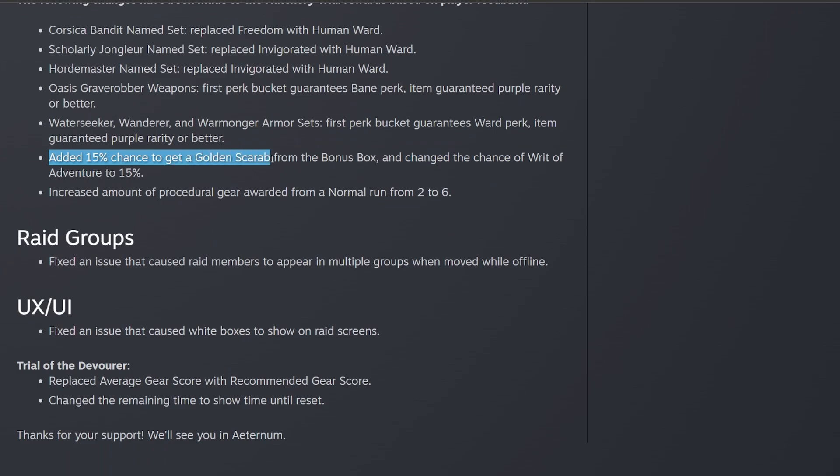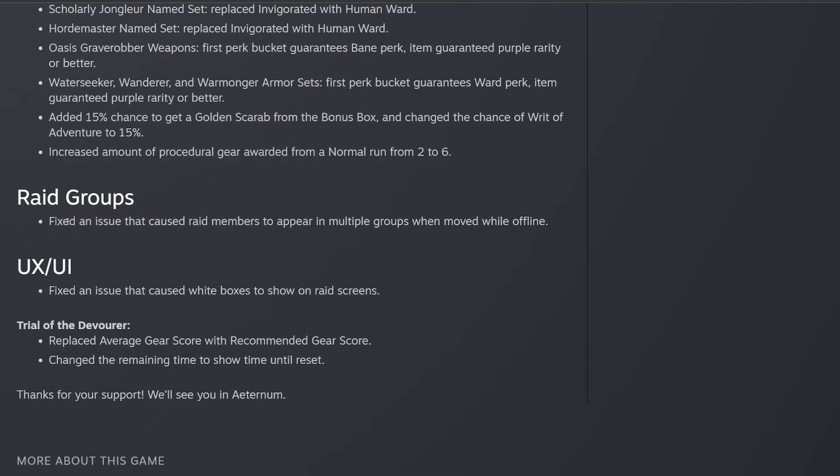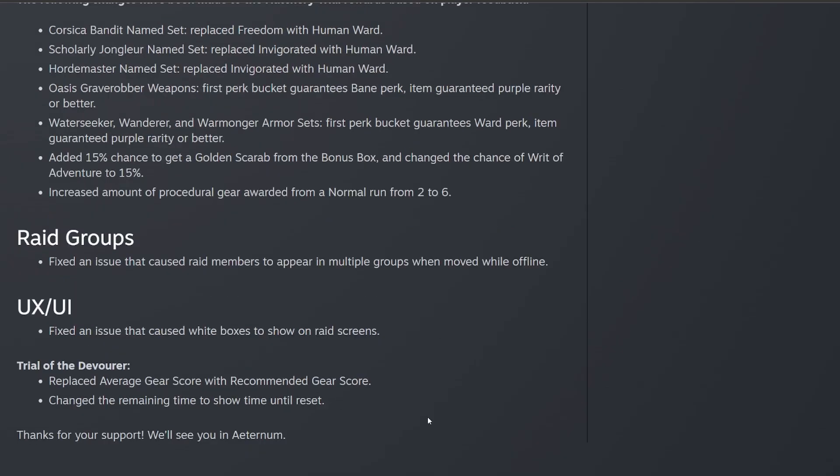They added a 15% chance to get a Golden Scarab from the bonus box and changed the chance of Writ of Adventure to 15% as well. The Writ of Adventure currently can only be purchased once a day from the faction vendor, so now we have another option to get these from a different method. They also increased the amount of procedural gear awarded from a normal run from two to six. Along with this patch come some other small changes to raid groups, the UX and UI, and the Trial of the Devourer — nothing too noteworthy there.